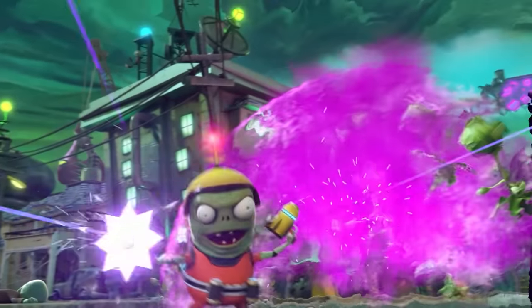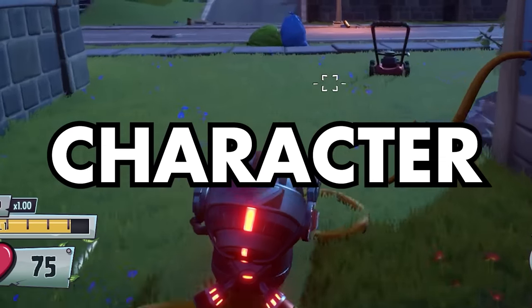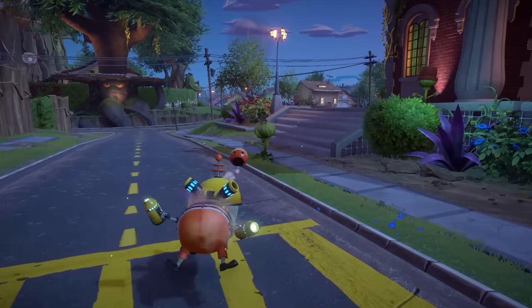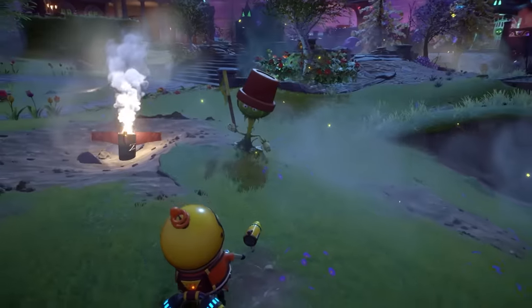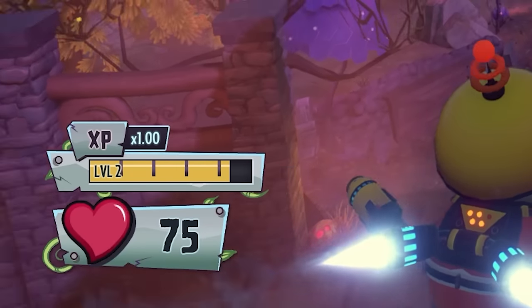And finally, there's the Imp. And this is the most complex character in the entire game. His main attack is two automatic pistols that have a ridiculous fire rate. His first ability is Gravity Grenade, which sucks in any nearby plants into its centre, making them a very easy target. He next has Imp Katter, where he spins around rapidly while shooting. Now this character has very low health, but that's because his last ability is a mech suit.